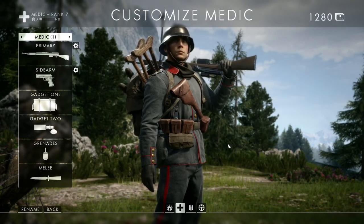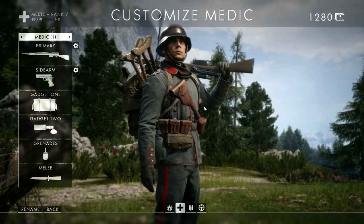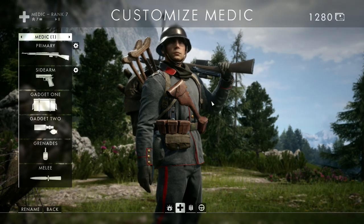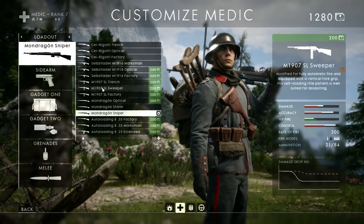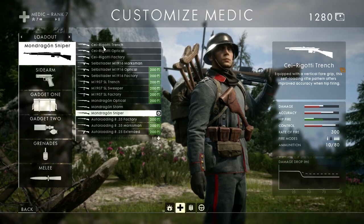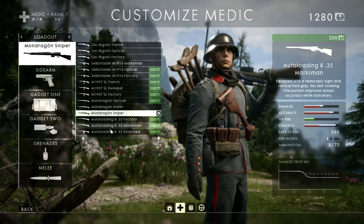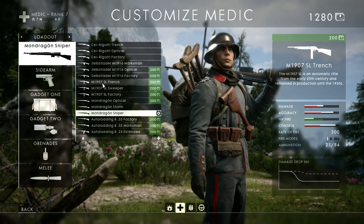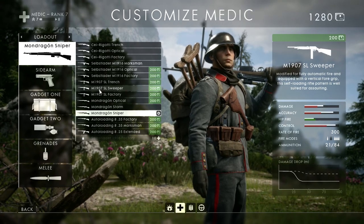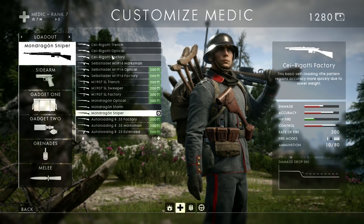Hey everybody and welcome back to Battlefield 1 where I'm going to be giving some pro tips about playing the Medic class. The Medic class uses a bolt action, with the Cei-Rigotti being automatic along with the M1907 Sweeper being automatic. Other than that they're all semi-automatic rifles, which is kind of cool.